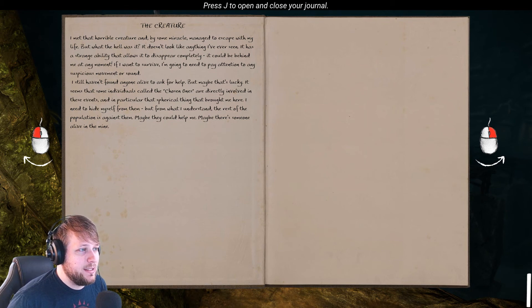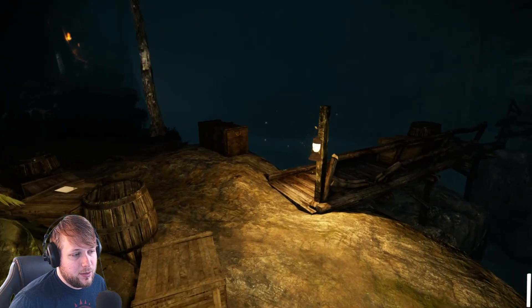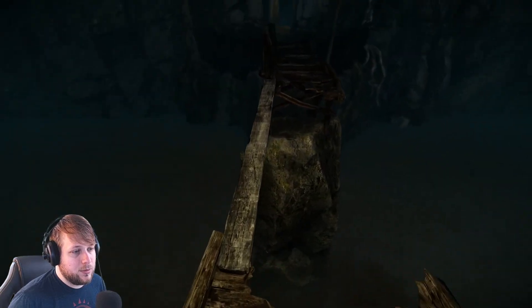I want to survive. I'm going to need to pay attention to any suspicious movement or sound. I still haven't found anyone alive to ask for help, but maybe that's lucky. It seems that some individuals called the Chosen Ones are directly involved in these events — in particular that spherical thing that brought me here. I need to hide myself from them, but the rest of the population is against them. Maybe they can help me. Maybe there's someone alive in that mine. All right, we're gonna go for it — got ourselves a board.